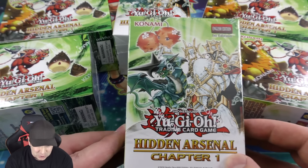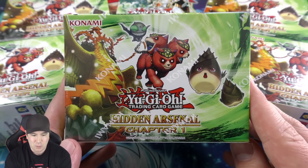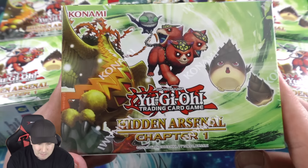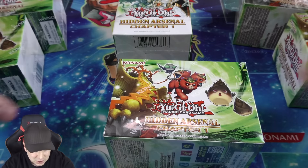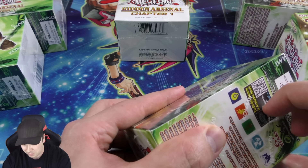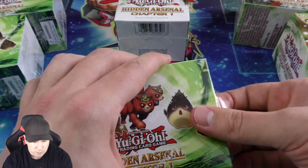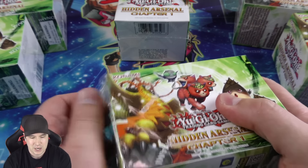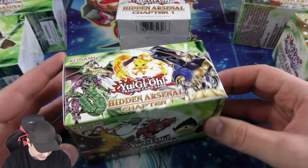Here they are — this box is absolutely gorgeous, here's what it looks like standing up and from the side. There are going to be some nice reprints in here plus some new Yu-Gi-Oh cards. The Hidden Arsenal Chapter One — let's see what is inside box number one. These little mini boxes are really cool, normally packed with little goodies.